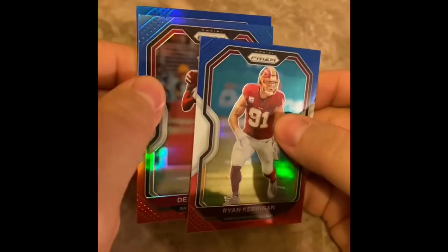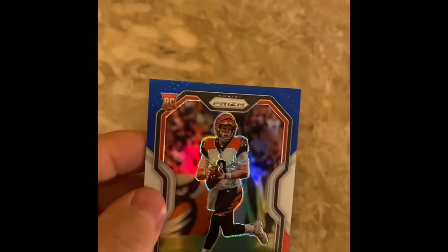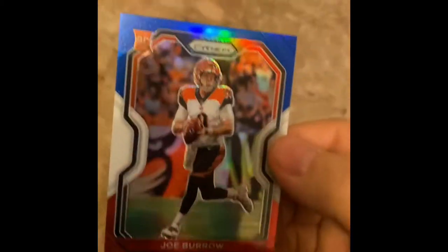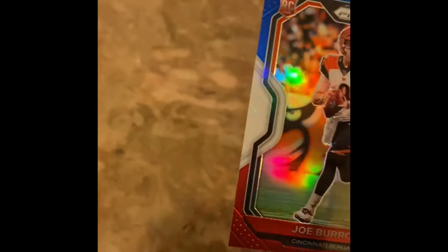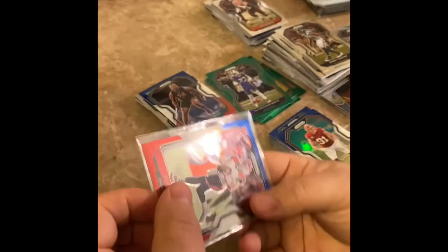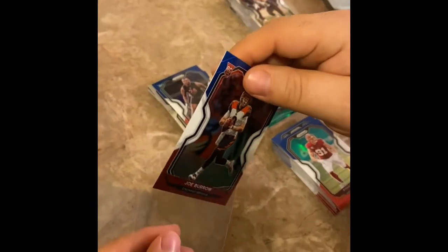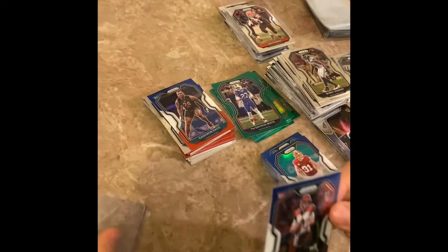Ryan Carrigan, Debo Samuel — Joe Burrow! Red white and blue! There we go, that's what I'm talking about! My first big hit — Joe Burrow red white and blue. Centering looks good. That's our first top loader right there. Let's go! We're going to be extra careful with this — probably the best card of the whole thing. Let's check the comps on this Joe Burrow red white and blue.